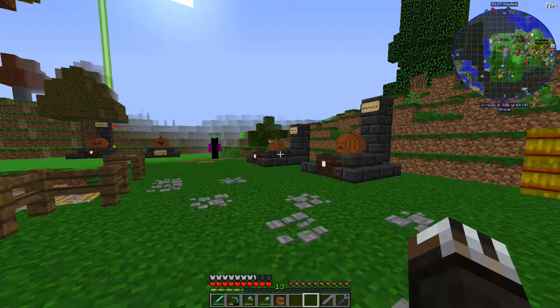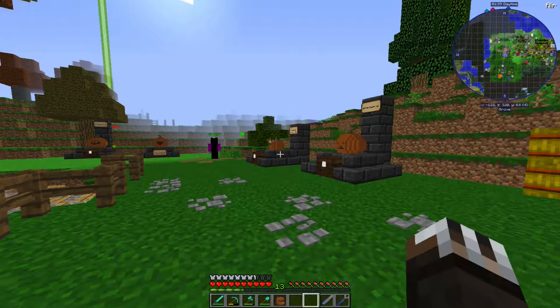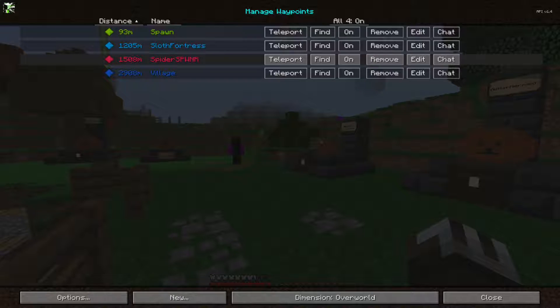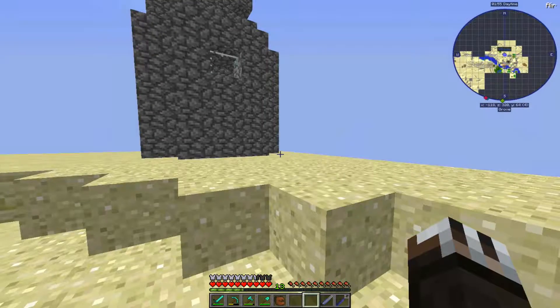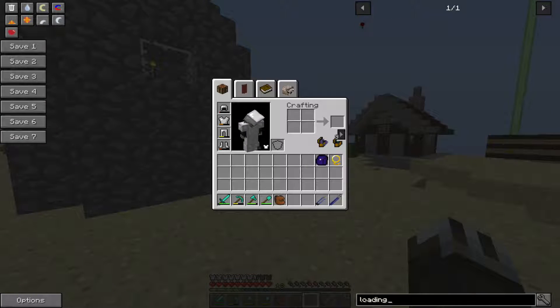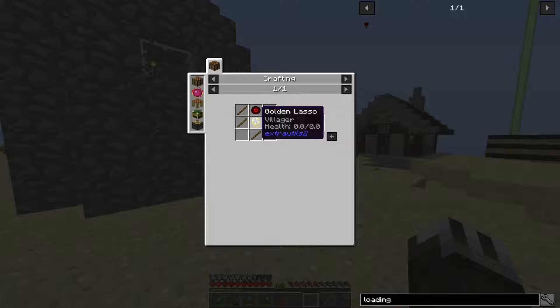Without further ado, let's get right on into finding — not finding one, but crafting — a loading ward. First things first, we're gonna want to teleport to a village that I found. Because if I look up loading ward, we need a golden lasso with a villager in it and an eye of Endo.